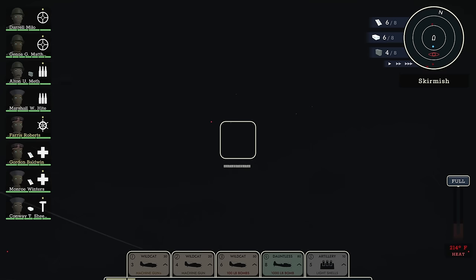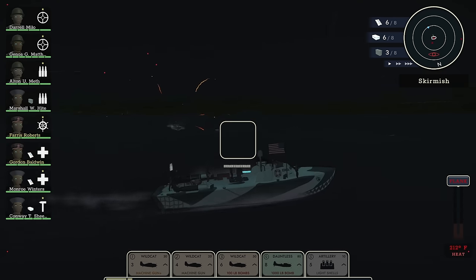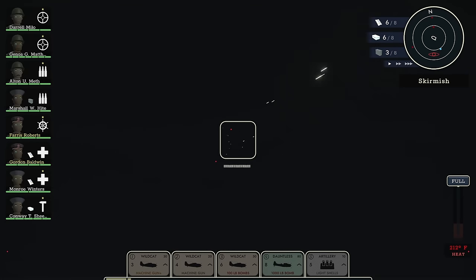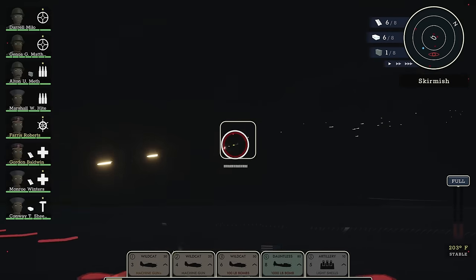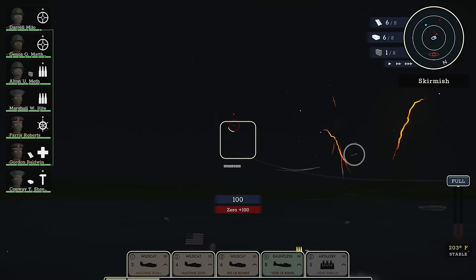Aircraft! What have we got there? First time we're engaging aircraft. Out of range, unfortunately. Yeah, there's a bunch of aircraft at the moment. We're getting strafed. Reloading. I'm about to run out of ammunition. Save the ammo — we don't have a ton. Get this guy. Zero taken out.